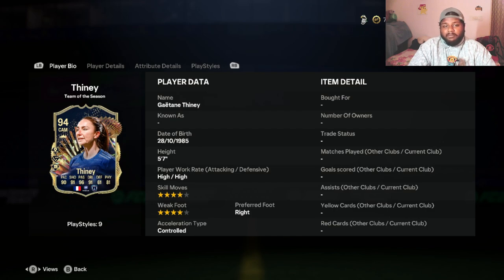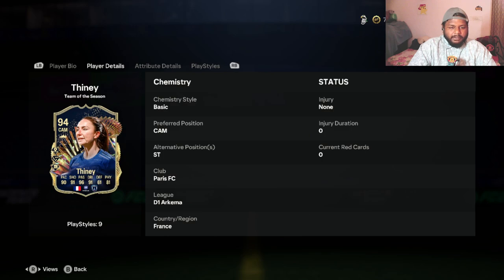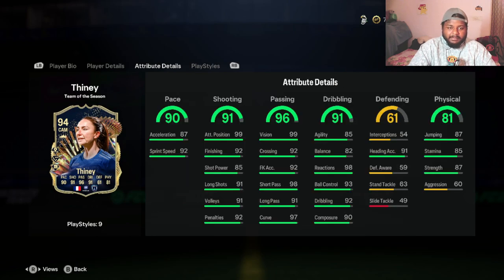She has four-star skill moves and four-star weak foot, which is pretty decent. I'm not a big user of skill moves so I don't really care, but four-star weak foot is solid. Going to player details, she has an alternate version as striker, so you can use her as a striker apart from the center attacking mid position.